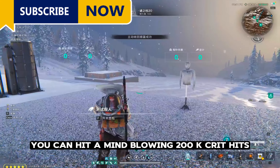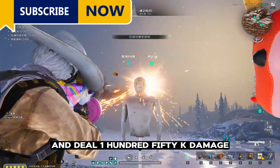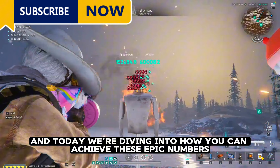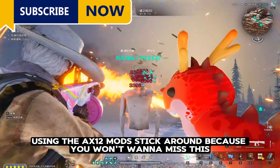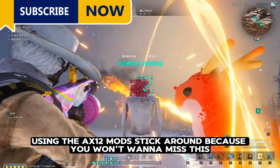Did you know that in Once Human Winter, you can hit a mind-blowing 200k crit hits and deal 150k damage? That's right, it's insane, and today we're diving into how you can achieve these epic numbers using the ACS 12 mods. Stick around because you won't want to miss this.